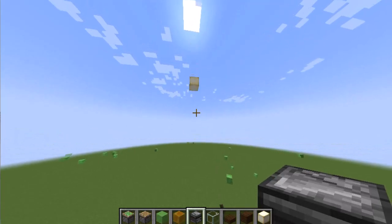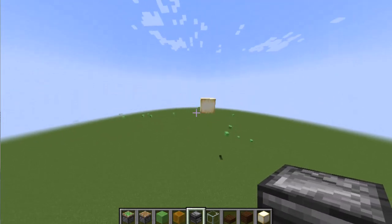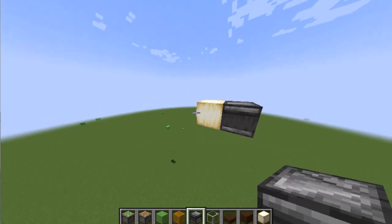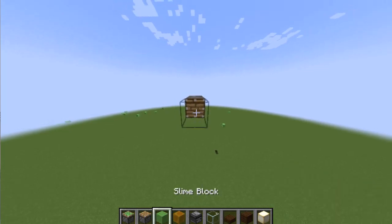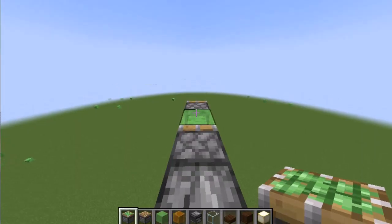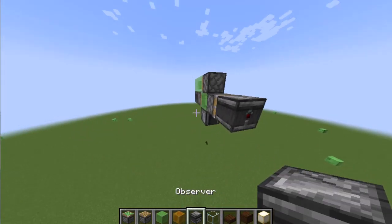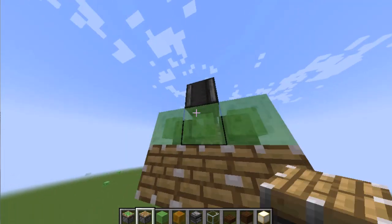First we will make a helicopter. I am a little higher because the helicopter doesn't fly in the sky. First you have to put an observer here and then remove the block — I have put temporary blocks. Then you have to put a normal piston and then put a slime block. Then you have to put a sticky piston on it and then put two slime blocks. Then you have to put three observers here and two pistons on it.